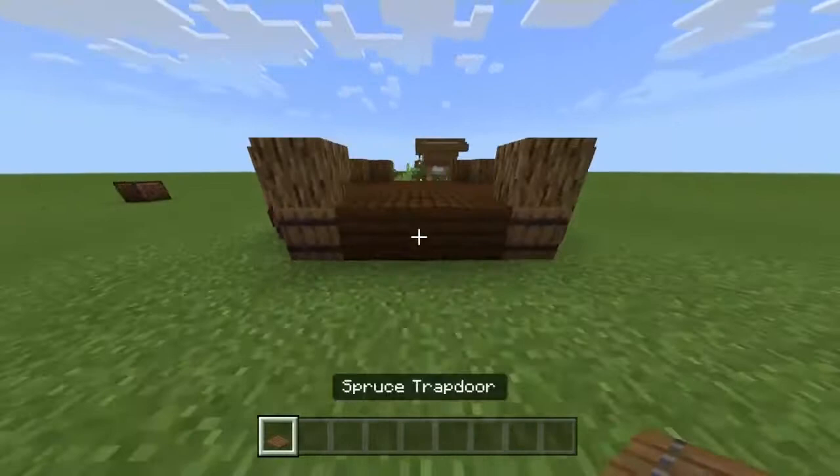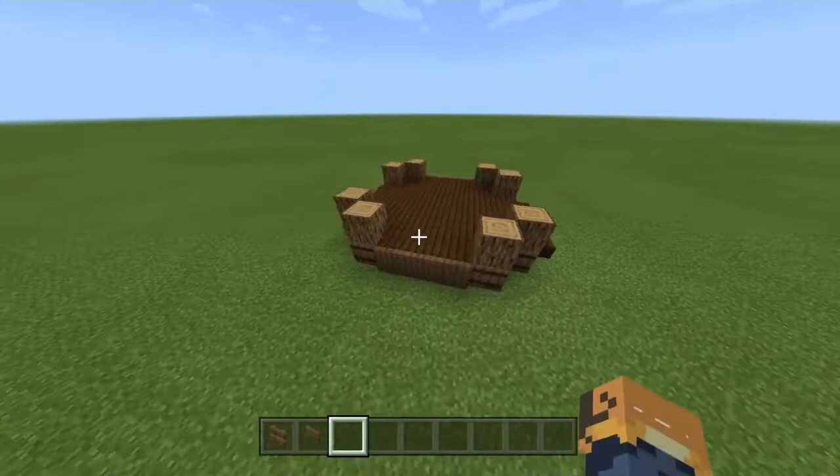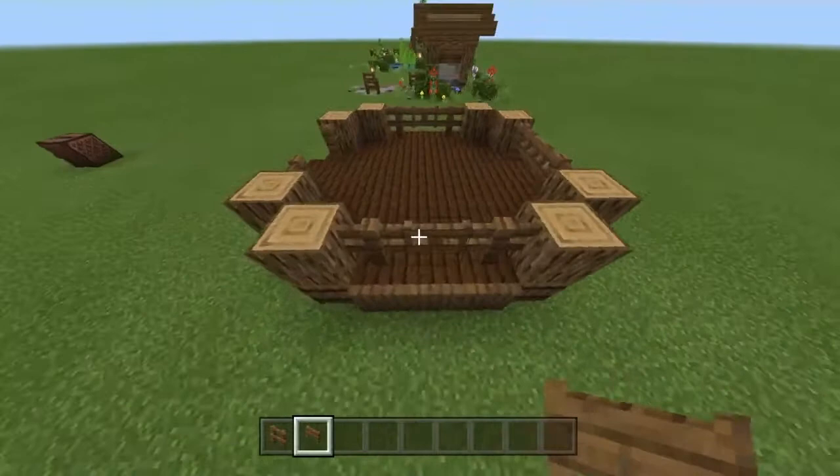Now what we're gonna do is grab our spruce trapdoors and we're gonna put them on the sides — just like that. After you put the spruce trapdoors, we're gonna grab our spruce fence and we're gonna put them on the sides of every log. Just like so. After that we're gonna grab our spruce fence gates and we're gonna put them between the fences, just like so.